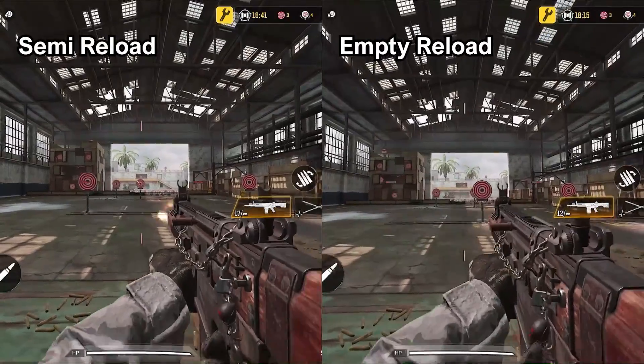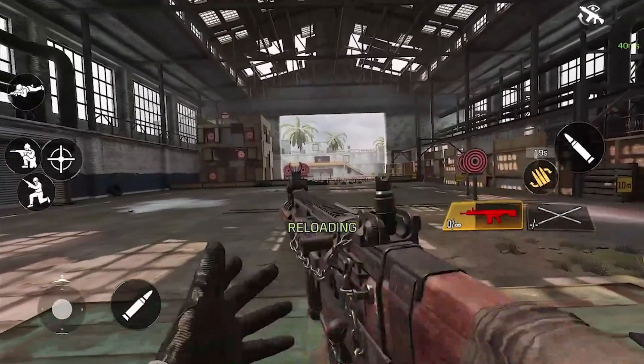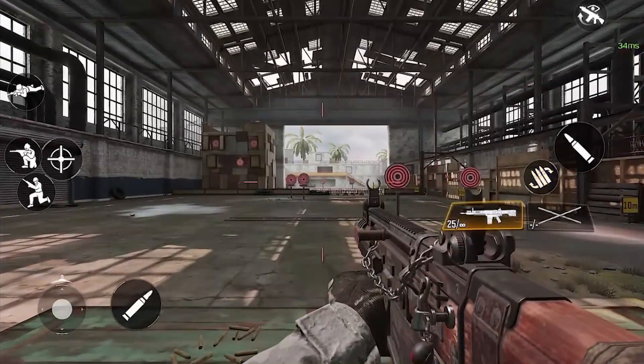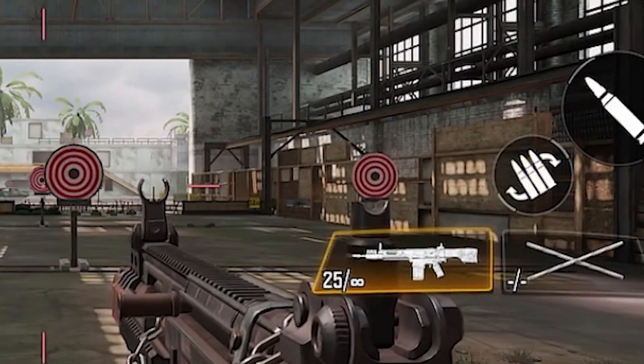Keep in mind that for pretty much every weapon in the game, empty reloads will take longer than semi-reloads. Then there are the ways to know when your weapon is finished reloading. The first is simply waiting for the reload animation of your gun to finish, as well as the reload button timer, but these two pretty much happen at the same time.